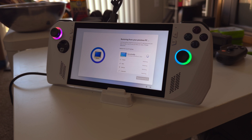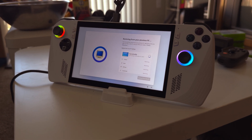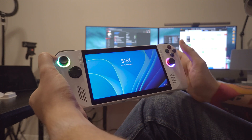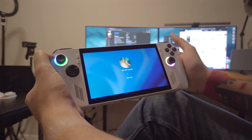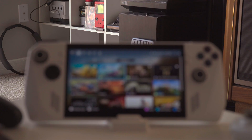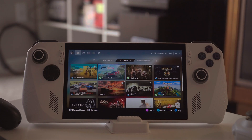Back when I made my original review for the ROG Ally, the biggest complaint I had was the fact that it ran Windows. It's not because I hate Windows — I'm not a big fan of it — but this 7-inch touchscreen with game controls strapped to the side is not a good Windows experience. Asus did their best to help by giving you the Armory Crate, which lets you navigate things a little more easily with these controllers.